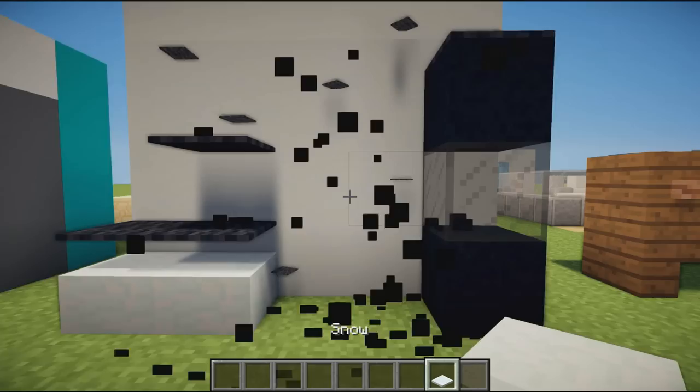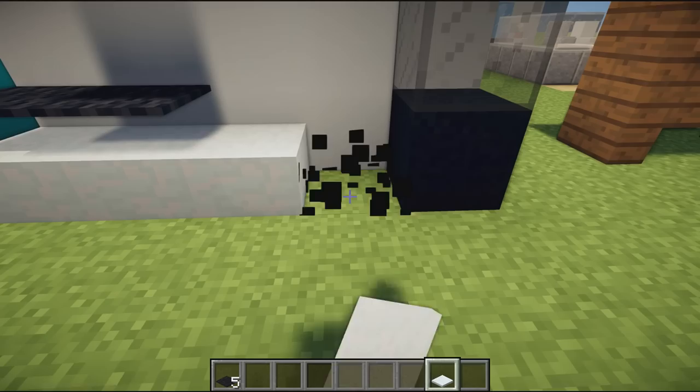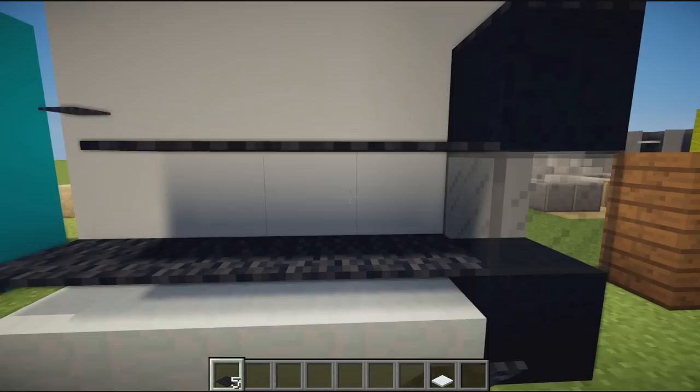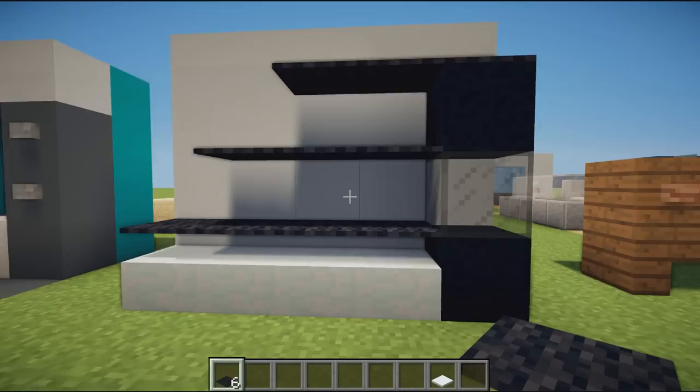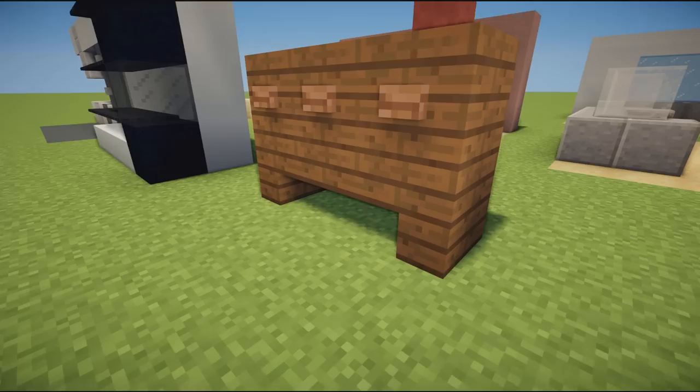Next we have a very nice shelf design using snow caps and carpet. You place the snow caps down — I'm using five — then carpet on top, each one having one fewer snow cap than the last, so they disappear one after the other and build up into a nice modern shelving unit.